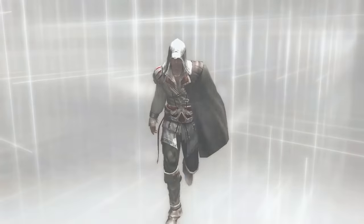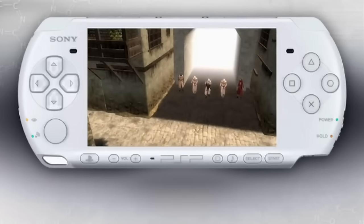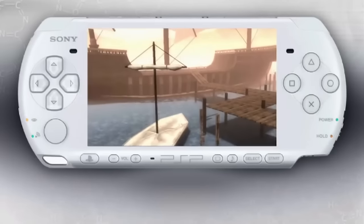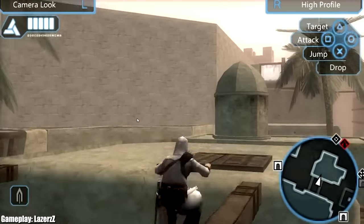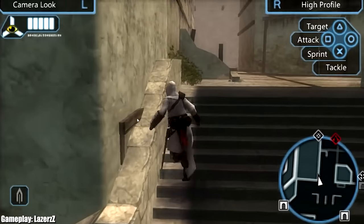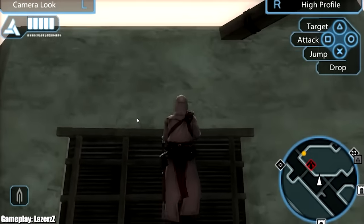Next up, 2009 - Assassin's Creed Bloodlines. That's right, Assassin's Creed on the go. I think about Tenkaichi Tag Team on my PSP - how it was just the Dragon Ball Z Budokai Tenkaichi experience on the go - and that's what you get here with Assassin's Creed Bloodlines. Yes, the open world isn't that big, the parkour and frame rate are kind of janky, but it's still that feeling of an Assassin's Creed game - a continuation of Altair's story on the go.